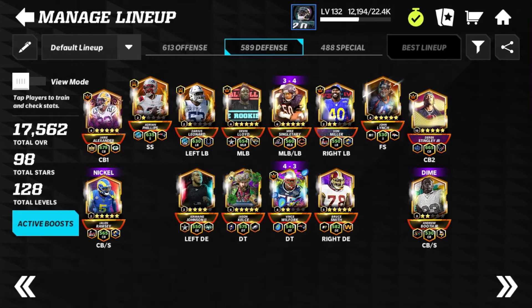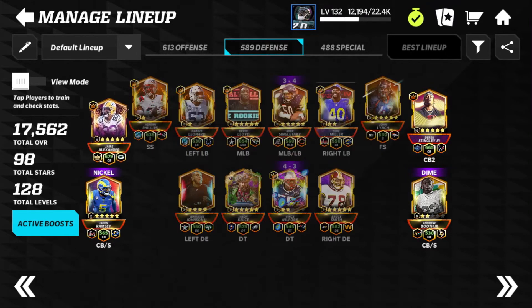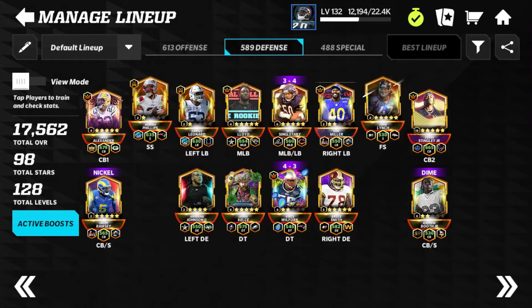In the next week we are going to add Sean Taylor, and I am aiming to get him all the way to five stars. Odds are Sean Taylor will replace John Lynch. Our secondary will be: Jair at cornerback number two, the cornerback we're getting today at cornerback number one, and having my nickel and dime be Jalen Ramsey as well as Derrick Stingley — so our secondary will be looking really good.